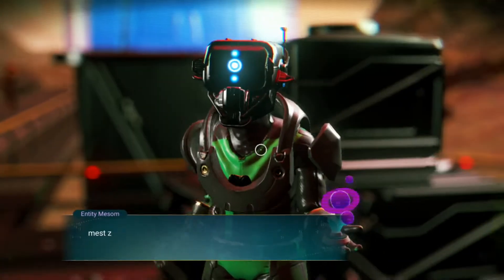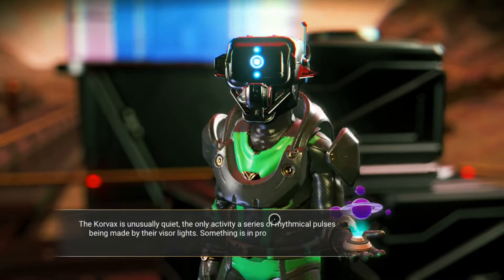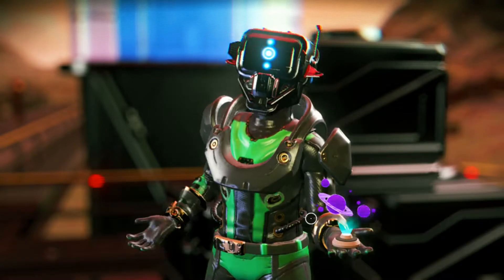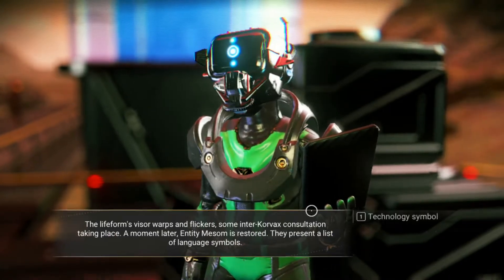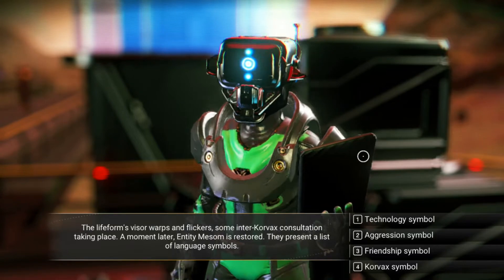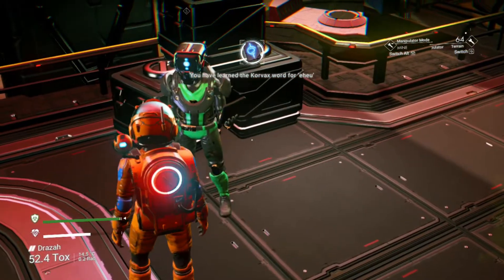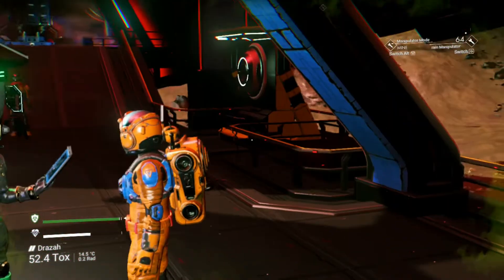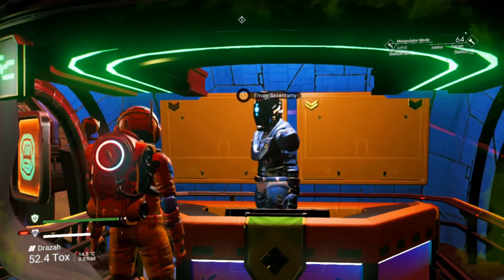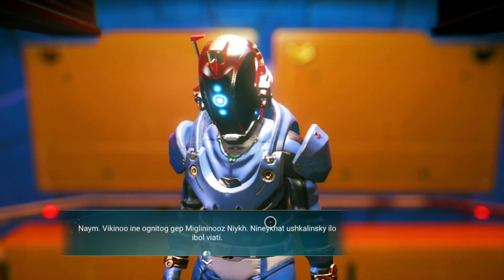Who are you there? Entity Maisel — I don't know any of that. 'The only activity is a series of regular repulsers. Something is in progress. It's in the carapace.' I'd like to learn your language. The lifeform's visor warps and flickers — some inter-Corvax consultation taking place. A moment later Entity Maisel is restored; they present a list of language systems. I would like to make friends with aliens. I have just learned the Corvax word for 'eh-hoo.'